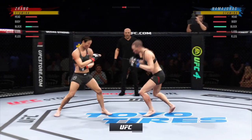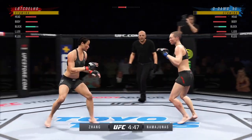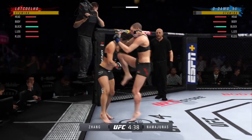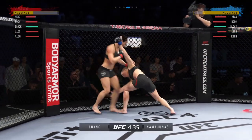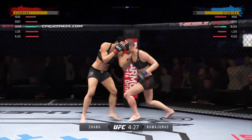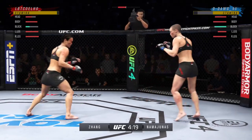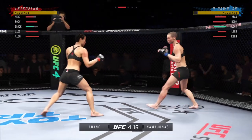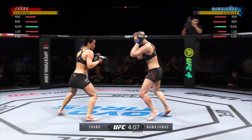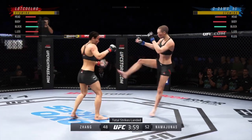Going into the second round I have a slight stamina advantage, and I'm going to look to maintain that throughout so we can push more in the third. Right now it's a fairly even fight. A weird glitch happened where my opponent went for a takedown and the game froze — I had it denied anyway. My opponent is now starting to shoot for takedowns, wanting to mix up the game plan, which is to be expected when using Rose.